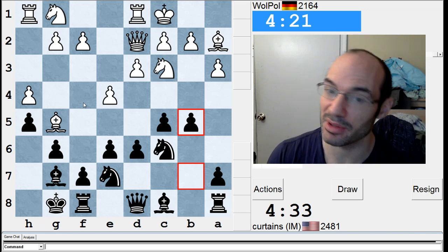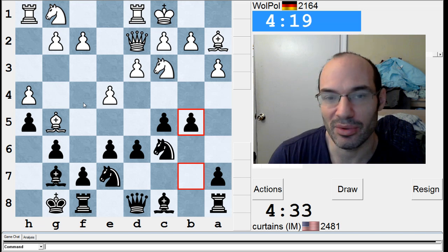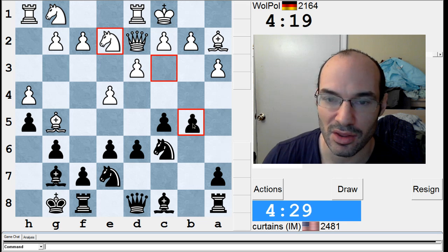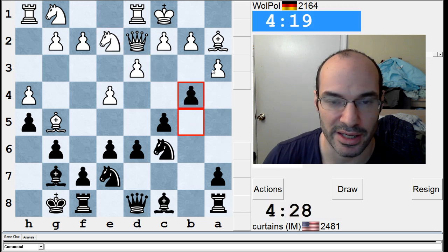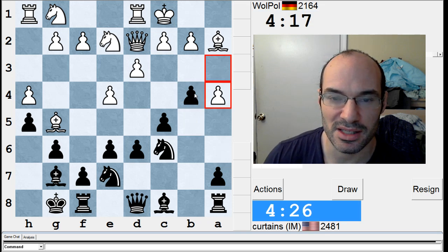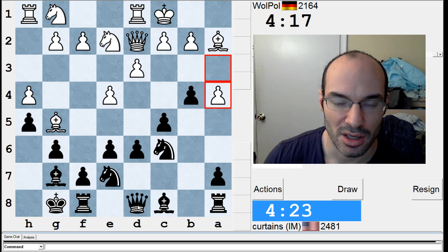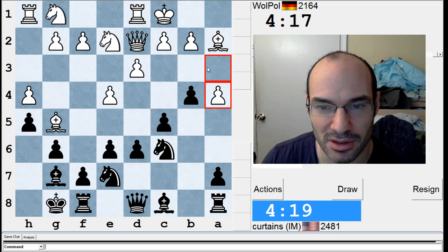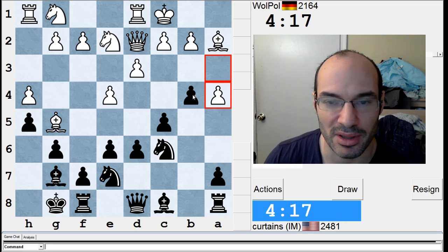If he takes that pawn, I get open lines, and we'll see what happens. Do I have enough compensation? Who knows? I'm going to continue pushing on the queenside without any delay. This move strikes me as risky-ish because I have a lot of ideas, but I don't know which one. I almost want to go b3 to open lines some more.